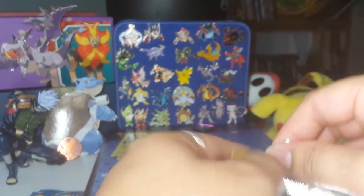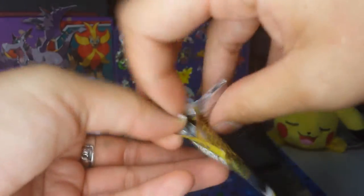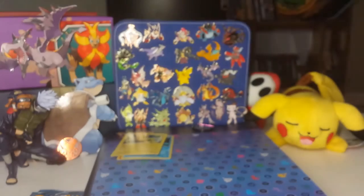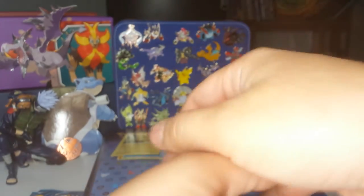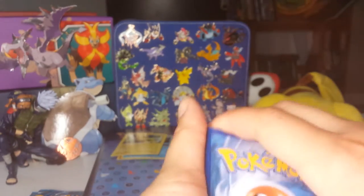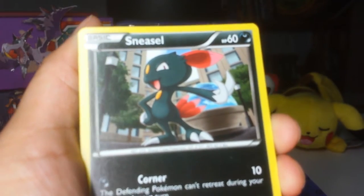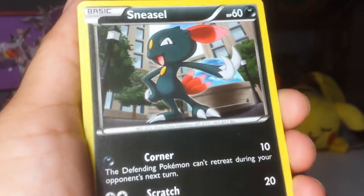It's been a while since I opened Next Destinies, so I'm not too sure what ultra rare I should be hoping for. It opens up really nicely. There's a Black and White code card for you. I have a feeling this blister was a reprint or something because these are the newer code card bags. These cards — I haven't seen them in so long. That is a really cool looking Sneasel, just chilling.